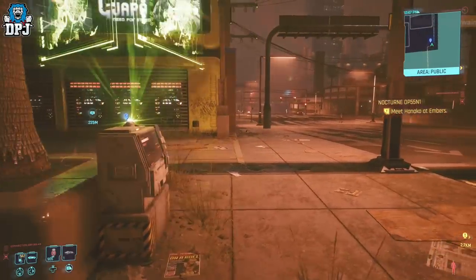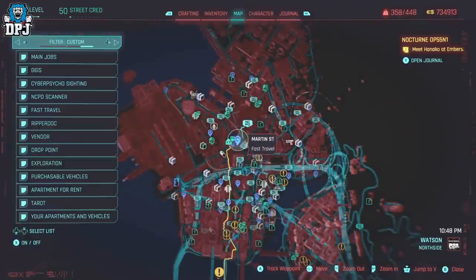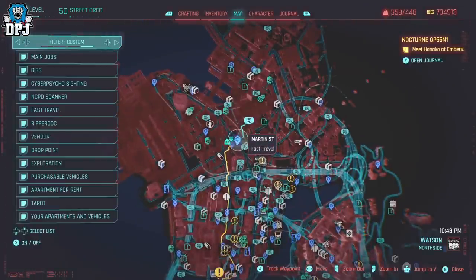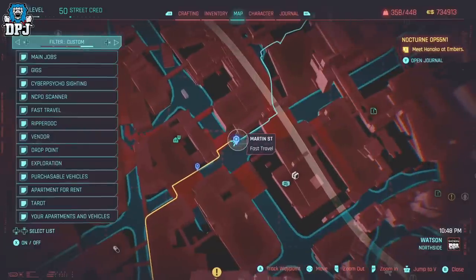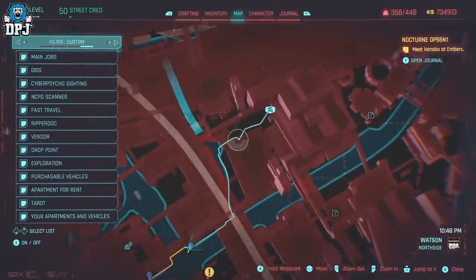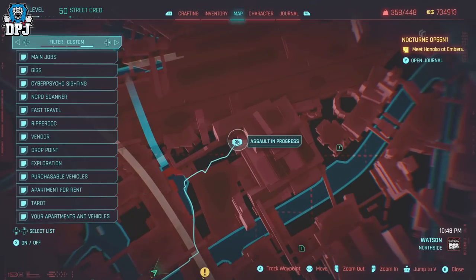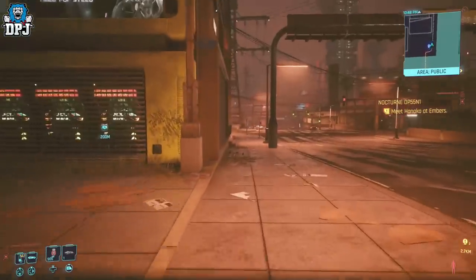This will earn you almost a thousand every 10 to 15 seconds. On the map, this is where we need to come to — you can see where I'm at, Markin Street fast travel. This is where we need to come to, and we want to make our way to this assault in progress right here. I'll explain exactly what to do when we get there.